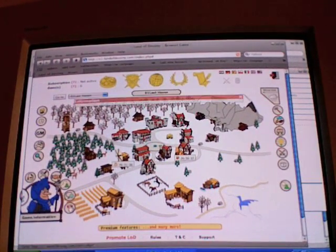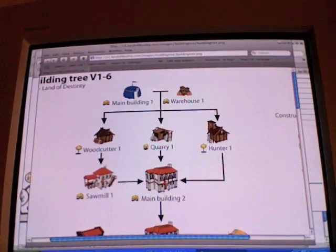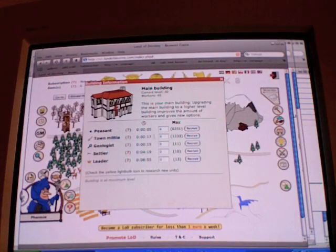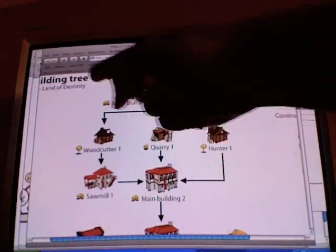The first thing you want to do in Land of Destiny is get your first building set up. To make a building you need peasants, and you can get those here. At the beginning of your game it'll look like this tent, and your peasants can be recruited there. You can get hunters, quarries, and woodcutters — they all produce resources automatically.